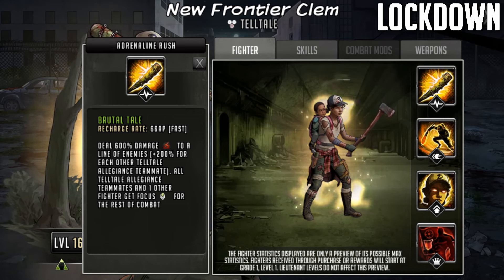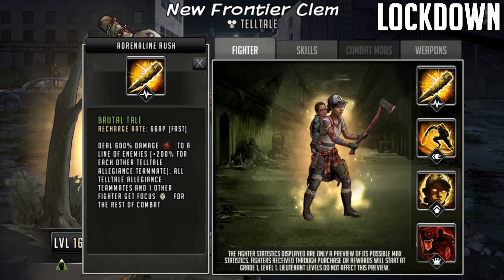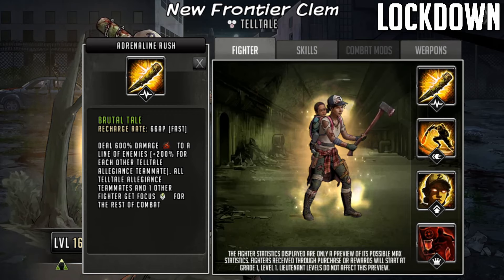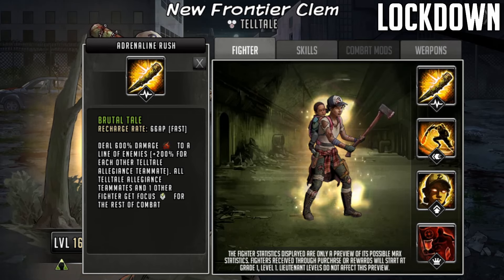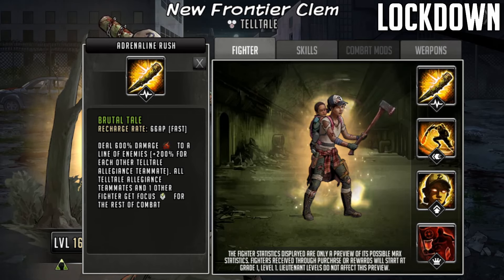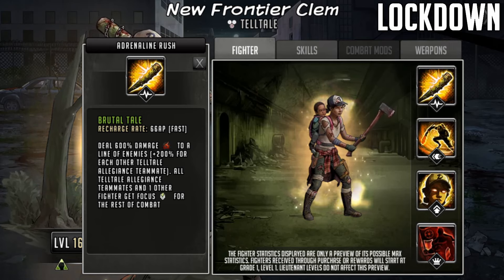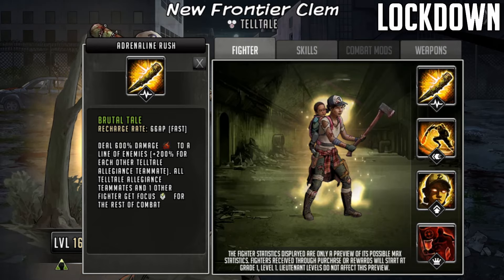One other fighter is going to get that focus for the rest of combat too. There are obviously characters in the game that remove focus, but she can reapply this focus every time she adrenaline rushes and it's just very useful. It stops you from being as heavily controlled. You can bypass shields as well. I think there is another stage on those Telltale roadmaps where there's double shields, so that's actually going to be potentially quite useful indeed.